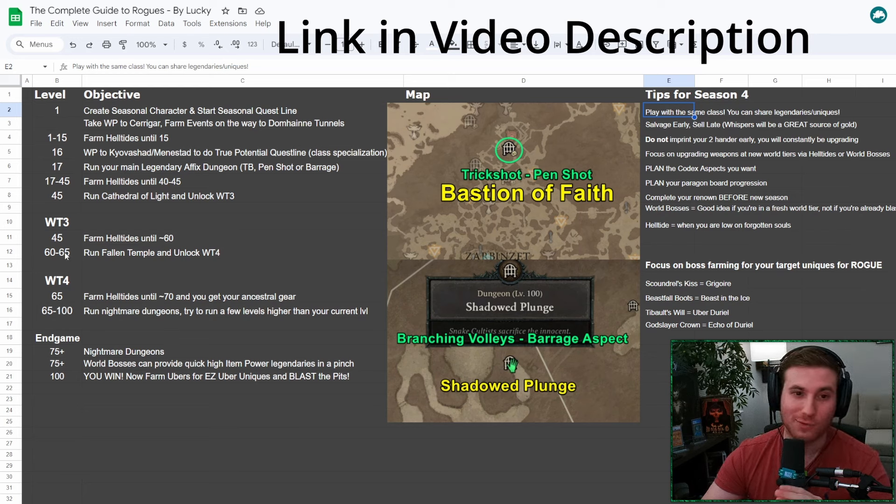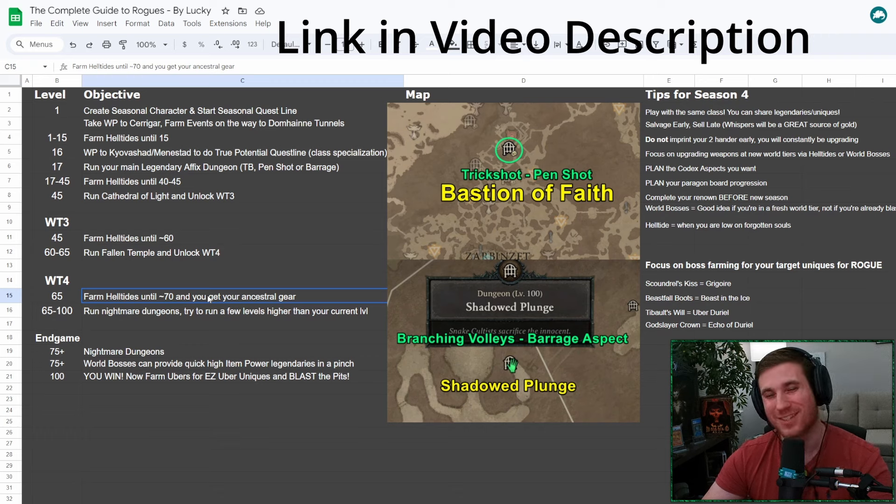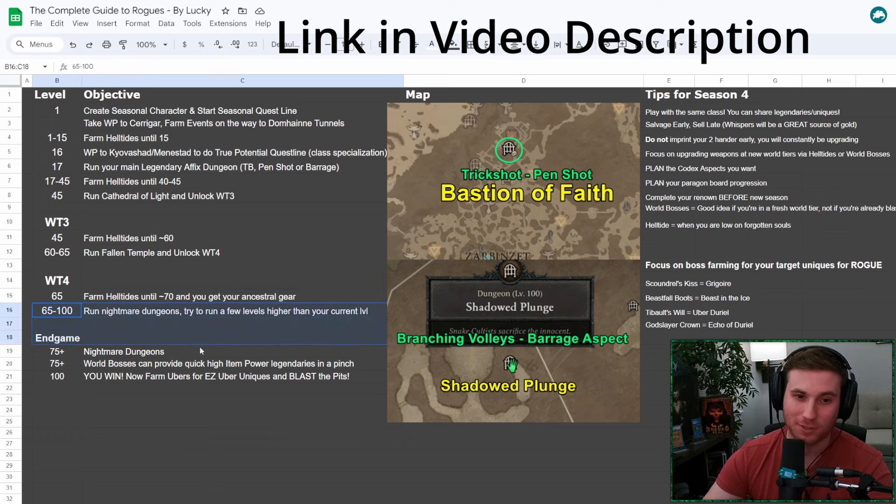Once you get to around level 60 to 65, go into the Fallen Temple, run that, and unlock World Tier 4. In World Tier 4, go right back to Helltides to get your Ancestral gear until you're ready for Nightmare Dungeons — that'll be around level 70. Make sure you at least have your Ancestral weapons so you'll be able to clear those Nightmare Dungeons, then farm Nightmare Dungeons until you get to 100. It won't feel stale because the Helltides got completely redone — it's a different area every hour and you'll be getting uber materials the whole time.